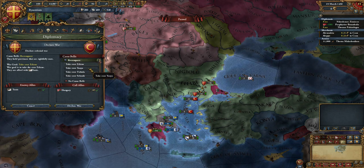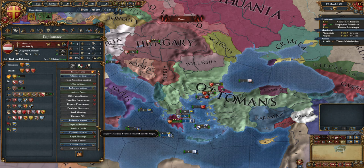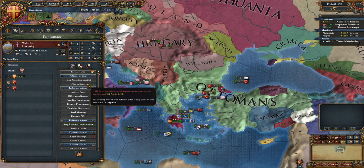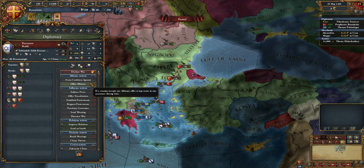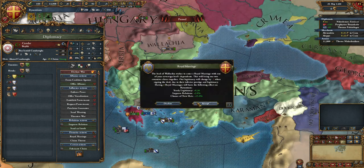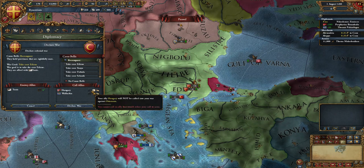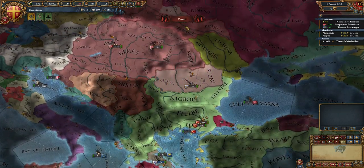We can declare war on the Ottomans now, but Hungary still has the truce apparently — maybe it doesn't update until the end of the month. We have to lose stability, which I hate especially in the early game. The burghers hate us a little bit. We're still making tiny bits of gold and now we can call Hungary to arms and declare war over Yanya, which is our core and a really nice location. We can also ally Wallachia within one month, adding an extra 7,000 troops to our army.